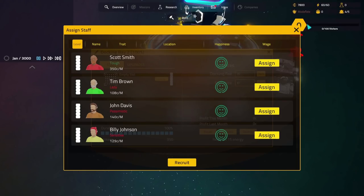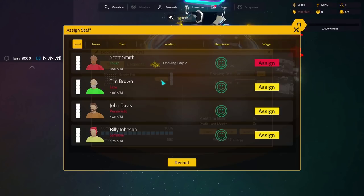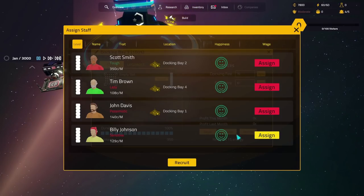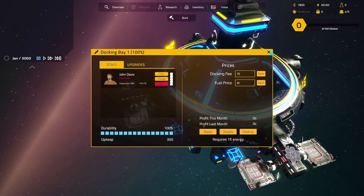Now we need to assign people to the docking bays. Scott Smith goes into bay two. Across from Scott Smith, who is tough, let's have pessimistic John Davis. Let's not put sensitive Billy Johnson next to tough Scott Smith in case he gets intimidated. Tim Brown goes in that one and Billy Johnson in the last one. There's a docking fee and a fuel price - people pay to dock and to fuel up. Let's up the docking fee a little bit and synchronise that across all the docking bays.